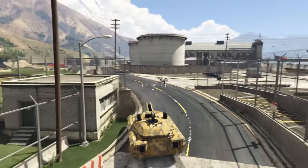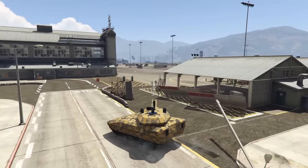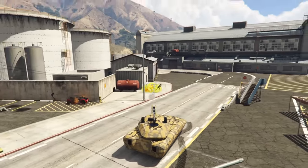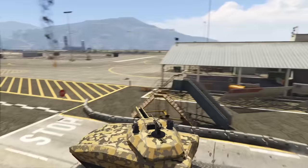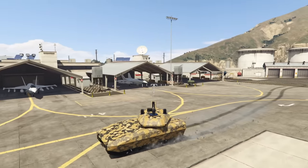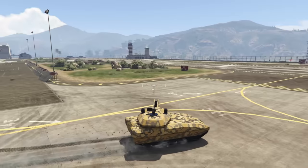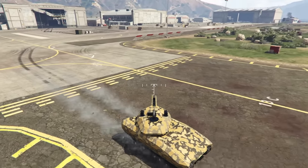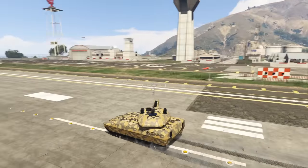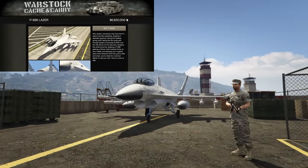The Khanjali is not very fast, but it's highly effective against both NPCs and players. It can be equipped with a railgun turret that charges for extra range, and a proximity mine dropper. A second player can operate the top-mounted machine gun, while a third and fourth player can operate the side-mounted grenade launchers on the turret. It's definitely a vehicle I'd recommend picking up.